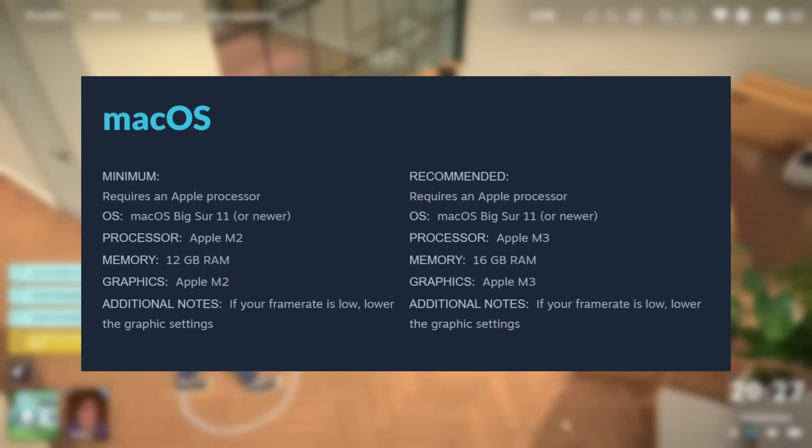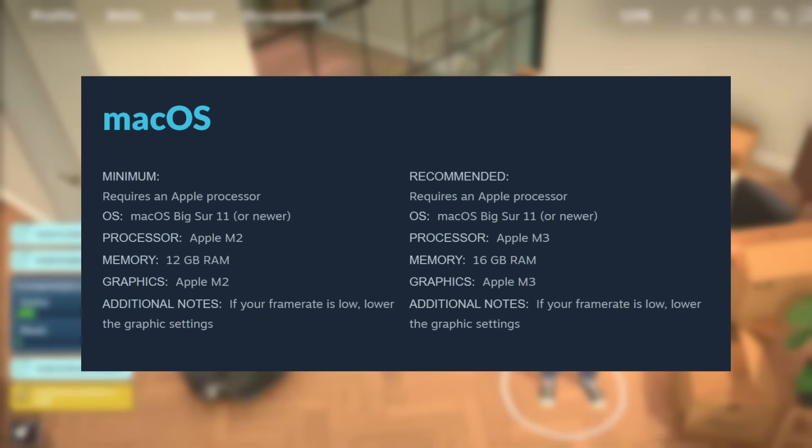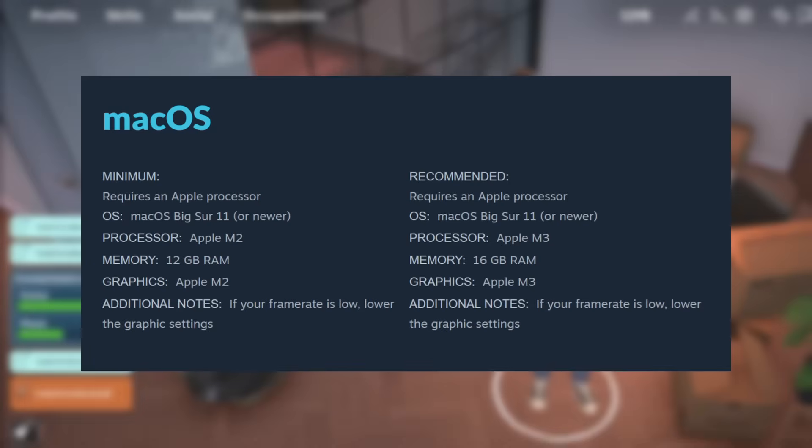For the minimum requirements for Mac, you need macOS Big Sur 11 or a newer operating system, an Apple M2 chip for the processor and graphics, and at least 12GB of RAM. For the recommended Mac specs, again the same operating system or newer, an Apple M3 chip for processor and graphics, and at least 16GB of RAM.